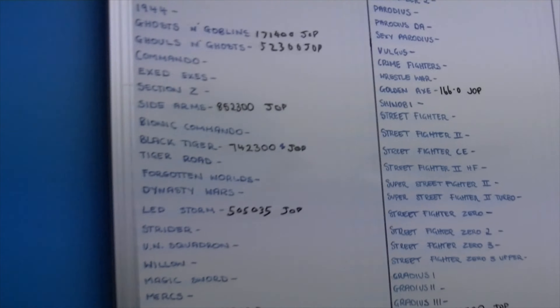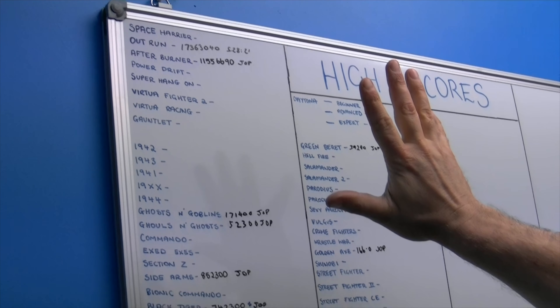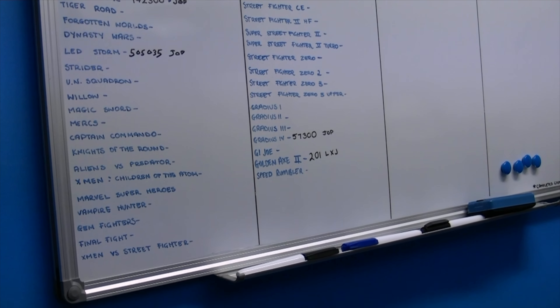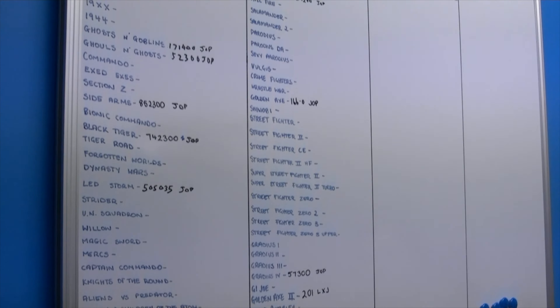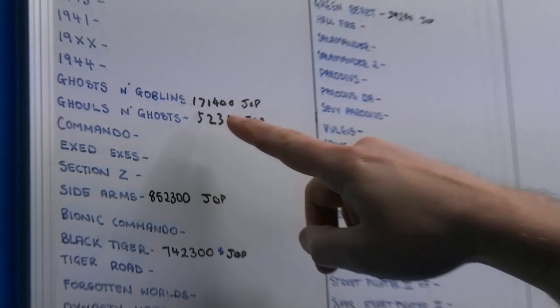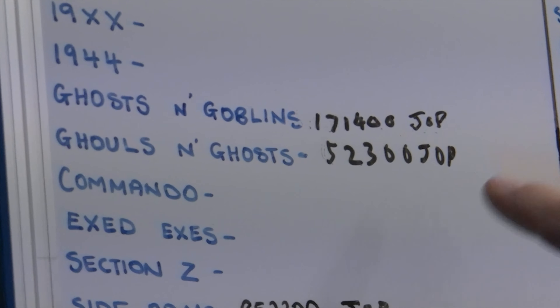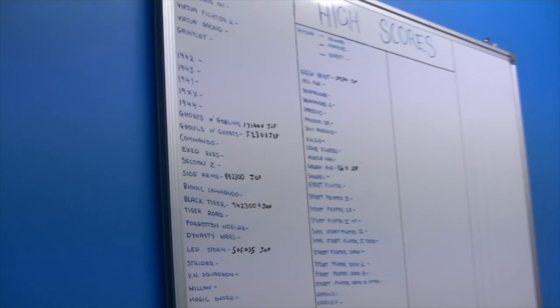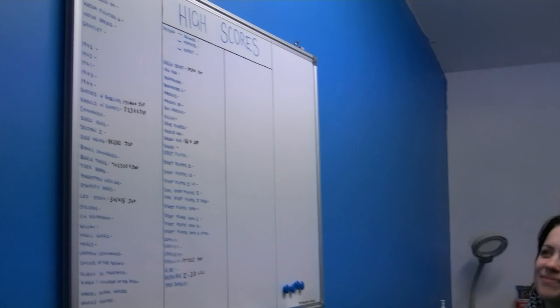So this is it — this is where all my arcade boards are kept. That's the high scoreboard. We've just started having a scoring competition. Alex and I have been playing Ghosts and Goblins and Ghouls and Ghosts. I know it's probably a pathetic score to everyone out there, but we've only just started — we're a bit rusty, haven't done much there yet. But yeah, that's the scoreboard.